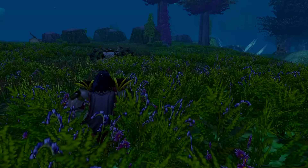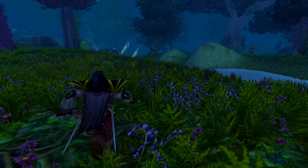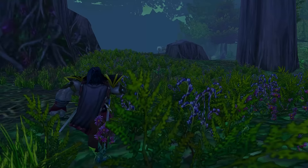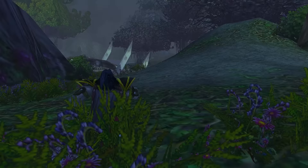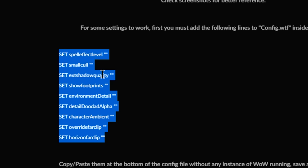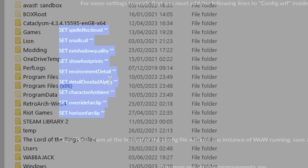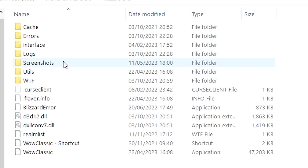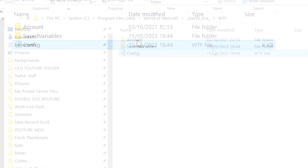To remaster the game's graphics beyond the ultra settings you can set manually, most guides recommend messing around with macros — but there's a much easier way now. There's an add-on called Pro Ultra Graphics that takes care of all the settings. Before you install it, you need to add some lines of text inside your config file — you can copy and paste directly from the add-on page. Your config file is in Program Files (x86), World of Warcraft, then pick your version, and in the WTF folder there is the config file. Add those lines to the bottom of the notepad file, save it, install the add-on, and you're done.